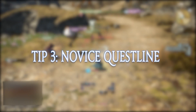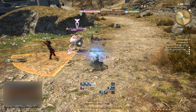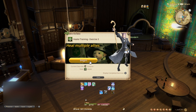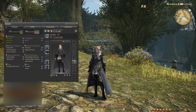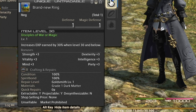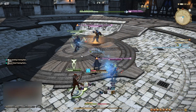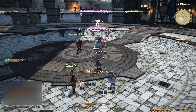Tip number 3: The Novice Questline. Once you reach level 15, head to any adventurer's guild in either Limsa, Gridania, or Ul'dah and look for the NPC with a green sprout icon above their head. This is a novice questline available to introduce you to your DPS, tank, or healer role. The rewards for completing the questline include useful leveling gear and, most importantly, a ring that grants an additional 30% combat EXP. You can use this ring until level 30 on every job. The questline is fairly short and the rewards are very worth it, so I definitely recommend completing it as soon as possible.